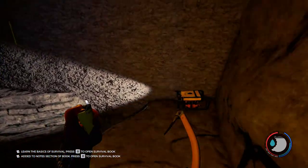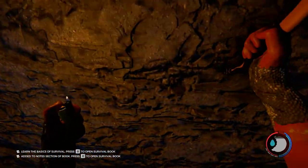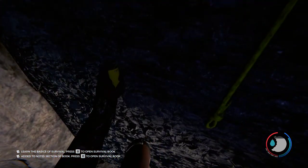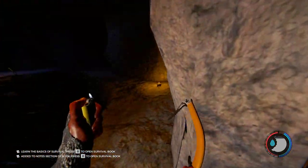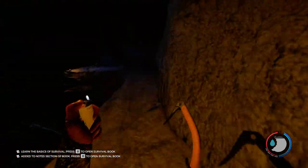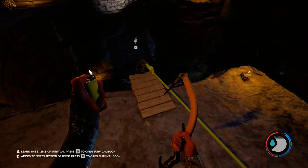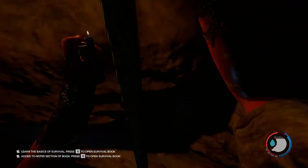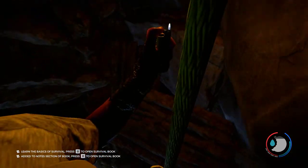Here's the second climbing wall. We're going to attach and go over. Detach, and we're just going to hug the wall and go all the way around to this. This is going to be our fifth rope — this is the longest rope. This will bring us right down to the bottom.